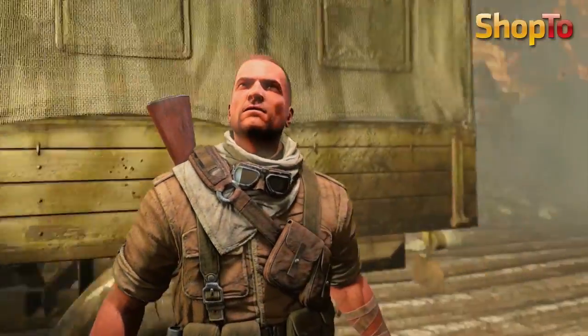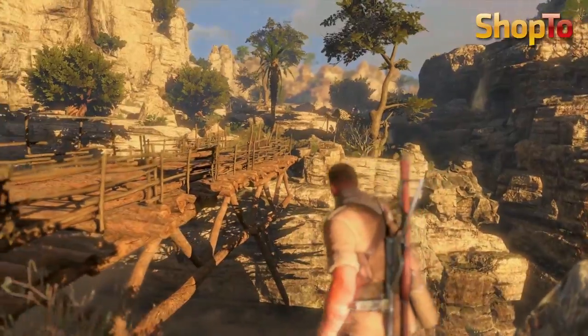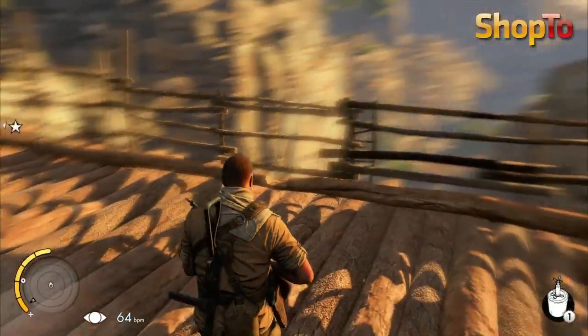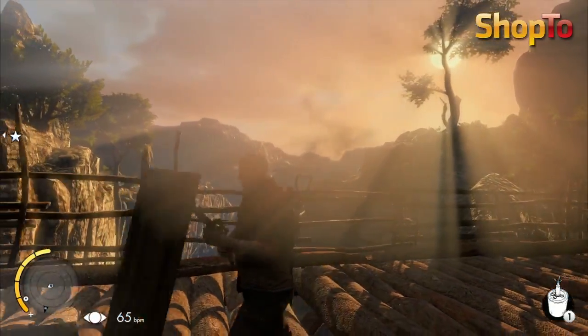Here's the first next-generation footage from Sniper Elite 3, the next game from Rebellion Studios, which is due out in the second quarter of 2014. In this mission, which is set before the events of Sniper Elite V2, the player must clear the way for a convoy to make it through Half-Fire Pass in Egypt.